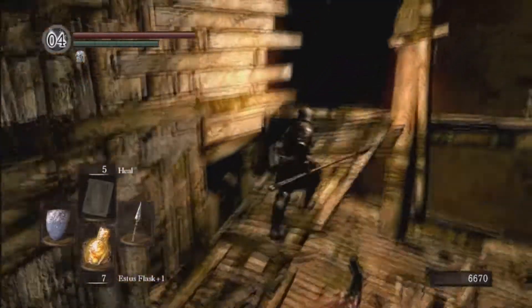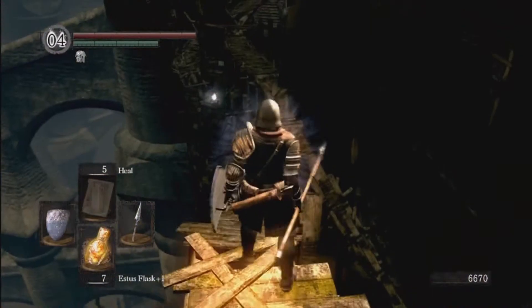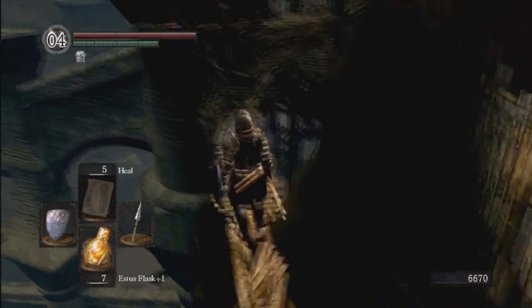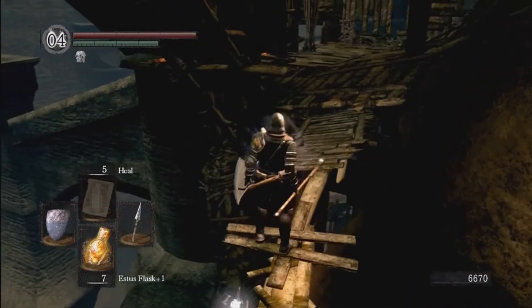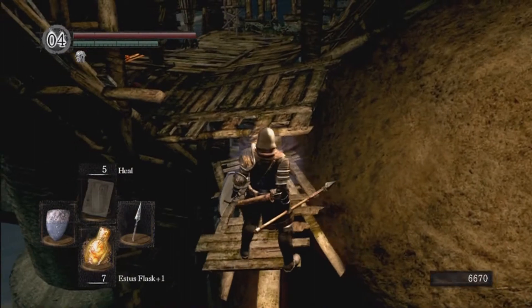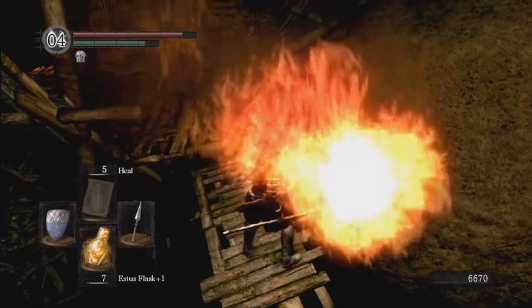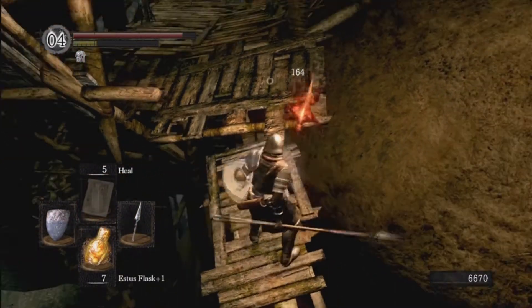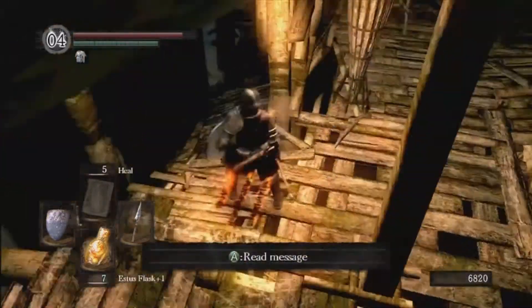We're going to head over to one of the most dangerous areas in Blighttown. This bridge is not sturdy at all — walk across it very carefully, as it's quite a wacky bridge. Very dangerous if you run across. The best thing to do is actually stop when it moves, and you just kind of move with it. There's a fire dog here — you can block the fire with your shield. Fire dog down.